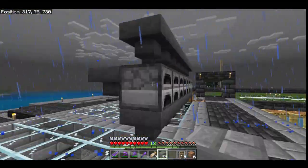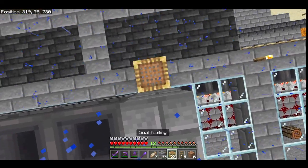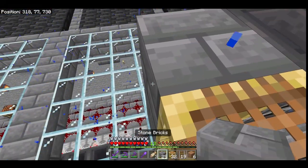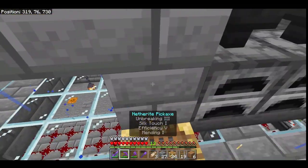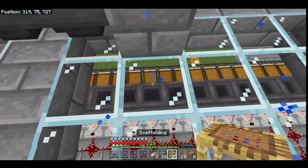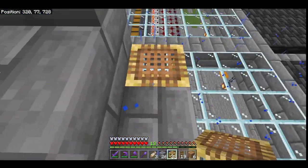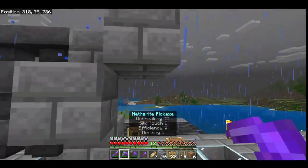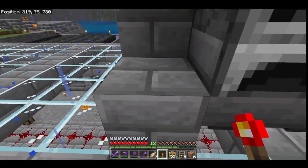From behind it should look like this. First, tower up on the far side. Place a block on the side there, then delete the block underneath. You want roughly the same structure on the other side. Put a redstone torch underneath this block here, and put a redstone torch on this block here.